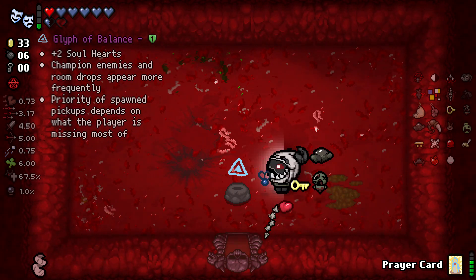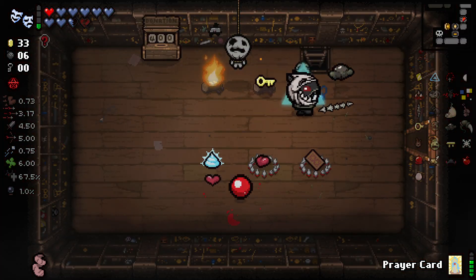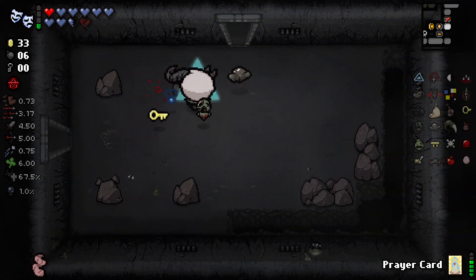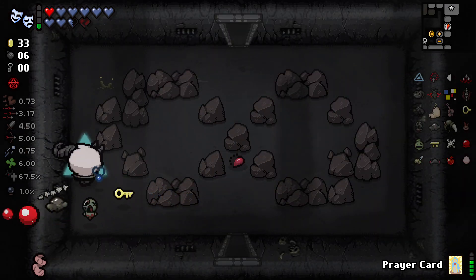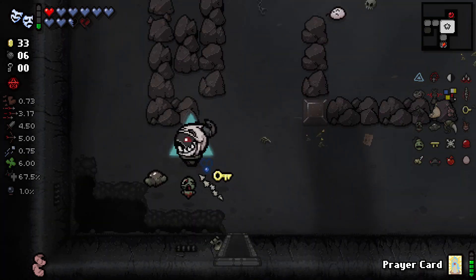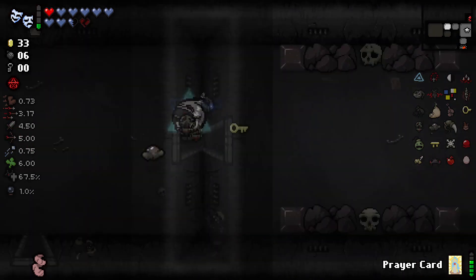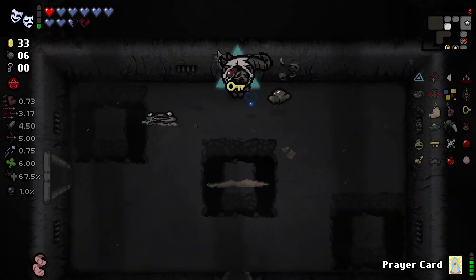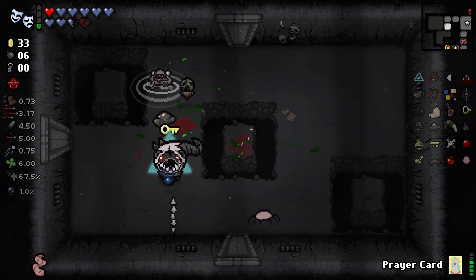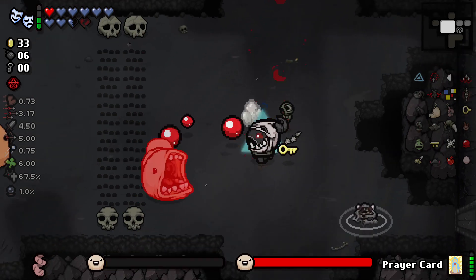We got Glyph of Balance — plus two soul hearts, champion enemies, and then we can get priority drops as well. That's really good — that's going to help us out a ton. We haven't seen that item room yet — we should probably go back and try and get another key to do that. Our speed pains my very soul. I hope you guys are enjoying the character showcase so far. This character is very very interesting. I think the developer, whoever made it, has done a very very good job of balancing them and making the trading health feel fair while also not feeling completely overpowered.